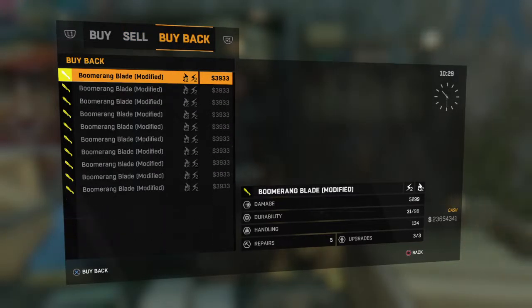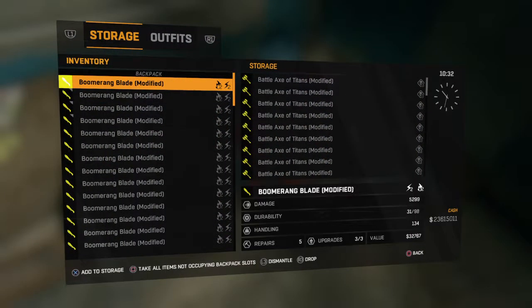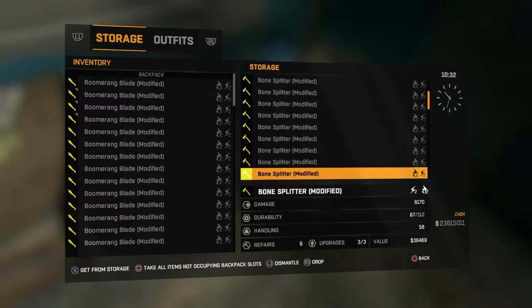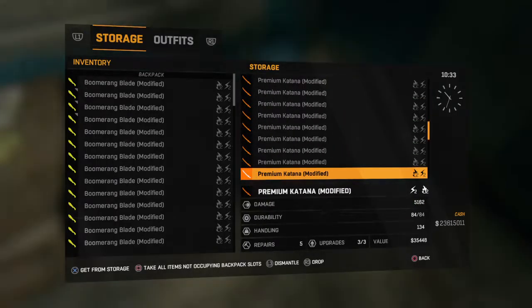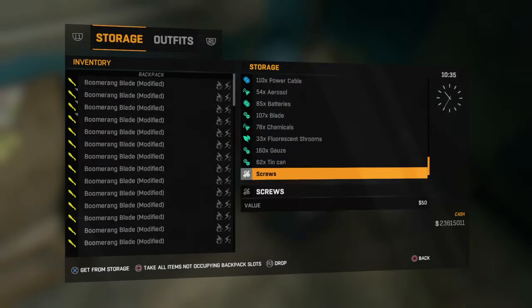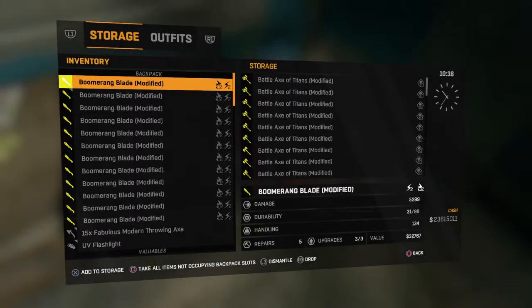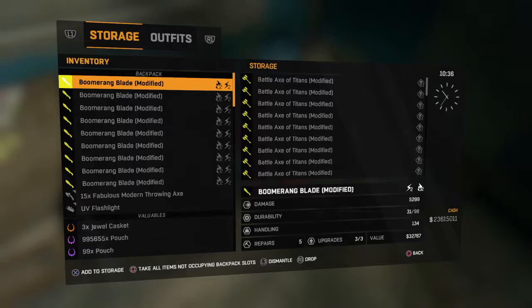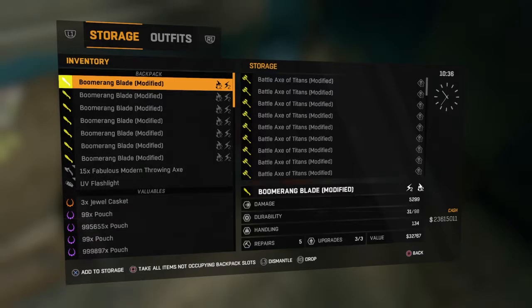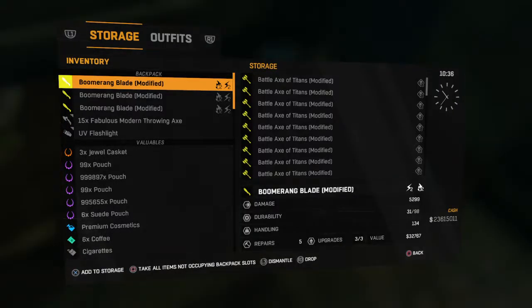I'm gonna get my timing back to where it was. I was doing this the other day with some items and I was getting it first try every single time. As you guys can see, I was duplicating pretty much every single item that I had to 999. Those are small stacks but I've got the rest in the backpack — I was doing it with like 30 different items, upgradable stuff, valuables, crafting materials, and I was getting it first try 90% of the time.